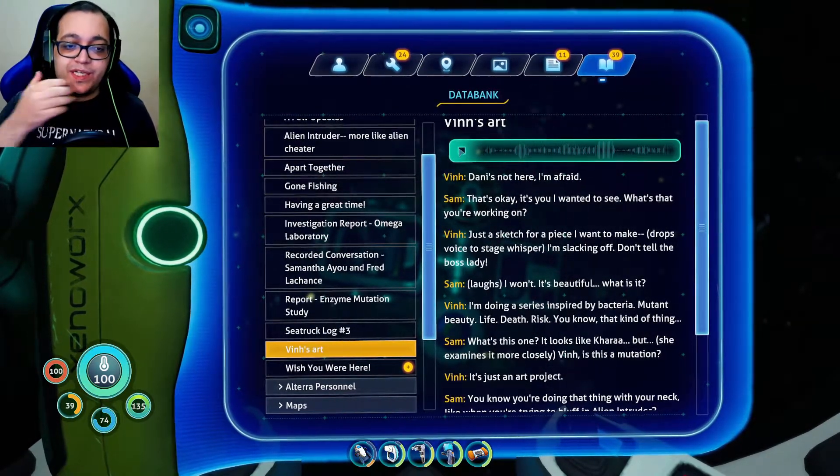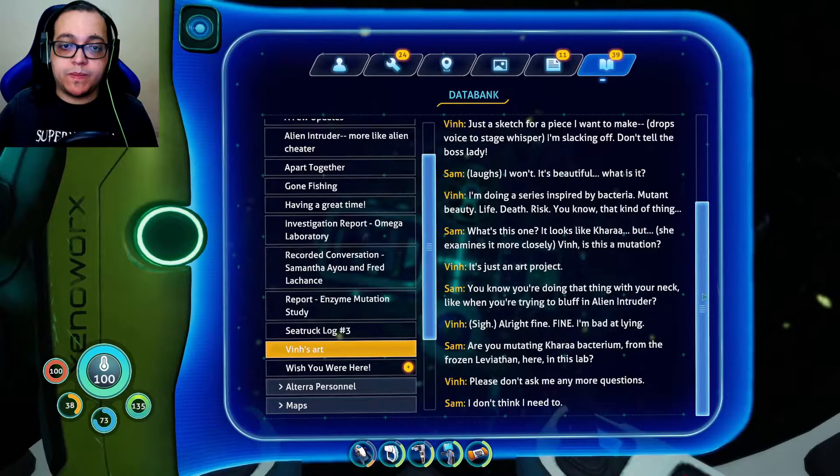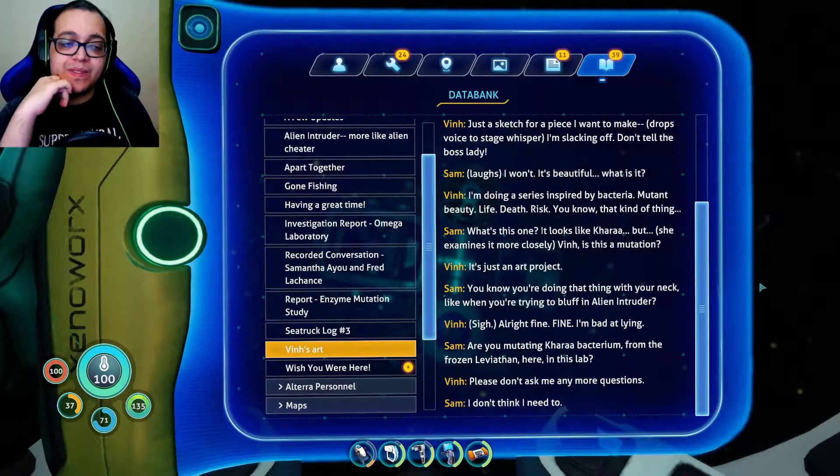I hope this possibility doesn't include weapons and war and stuff because that'd be bad. Then it's from — Danny's not here I'm afraid. That's okay, it's you I wanted to see. What's that you're working on? Just a sketch for a piece I want to make. I'm slacking off — don't tell the boss lady. It's beautiful. What is it? I'm doing a series inspired by a bacteria. Mutant Beauty — life, death, risk, you know, that kind of thing. What's this one? It looks like Karabacterium — but Vin, is this a mutation? It's just an art project. You know you're doing that thing with your neck, like when you're trying to bluff an alien intruder. Alright, fine. I'm bad at lying. Are you mutating Karabacterium from the frozen Leviathan? Here? In this lab? Please, don't ask me any more questions. I don't think I need to.